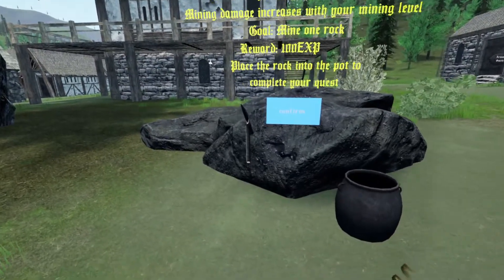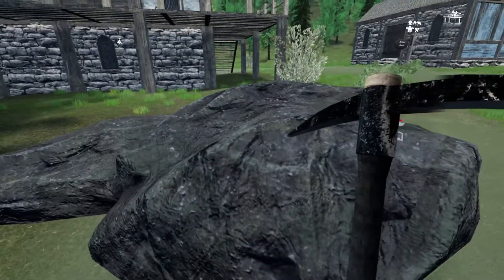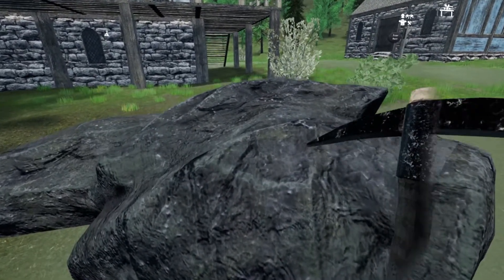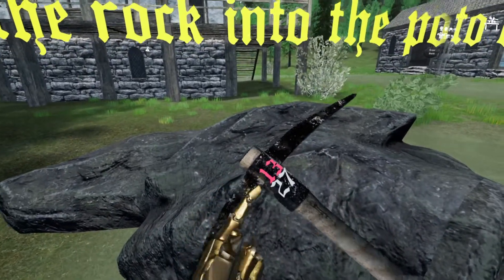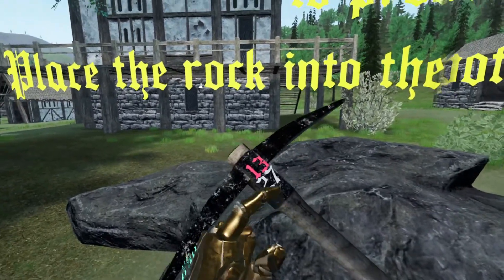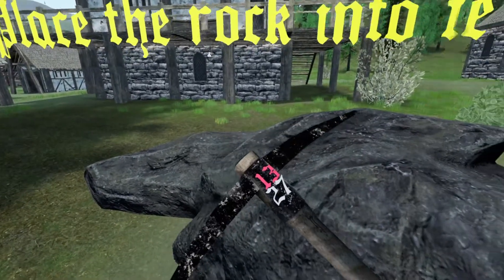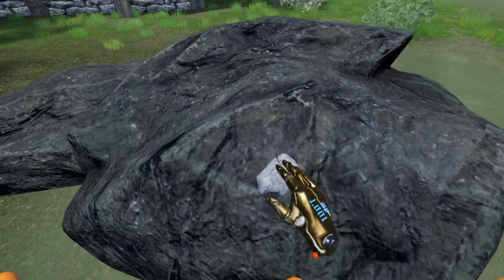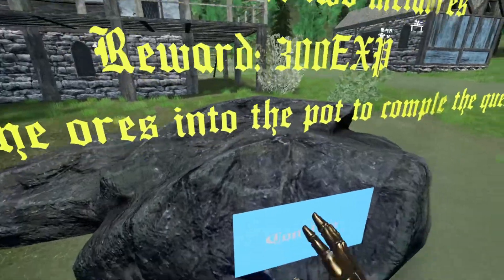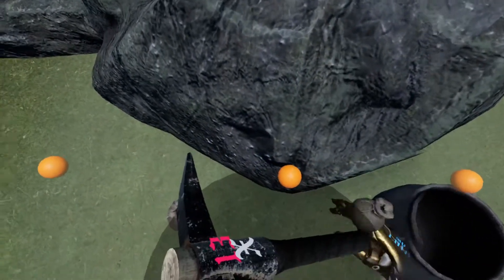All you need to do is pick up this pickaxe and hit here. You need to get basically two rocks to start off — I think it's one. So 13 is the melee damage from hitting enemies, and 27 is the damage when mining crystals, which I'll go into a bit later. There's one rock — grab the rock, drop it in there, confirm. Get two rocks and hit them all together to make an ore.